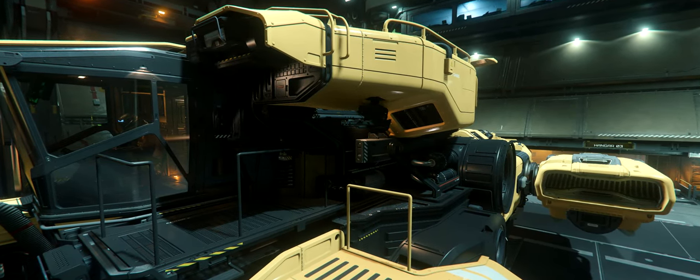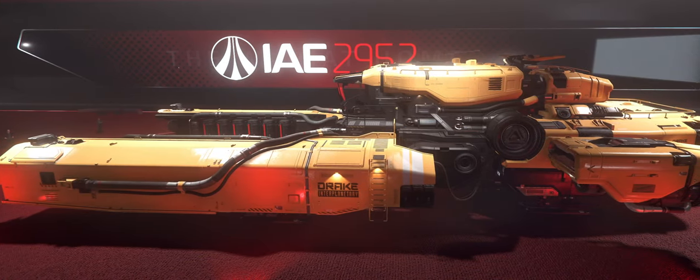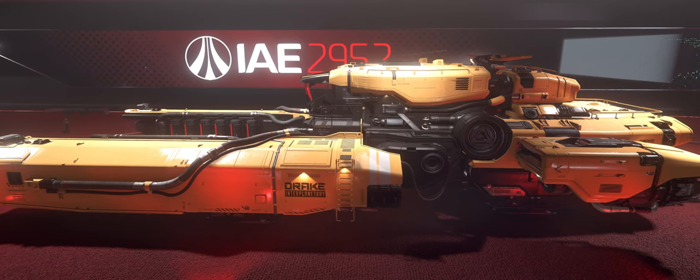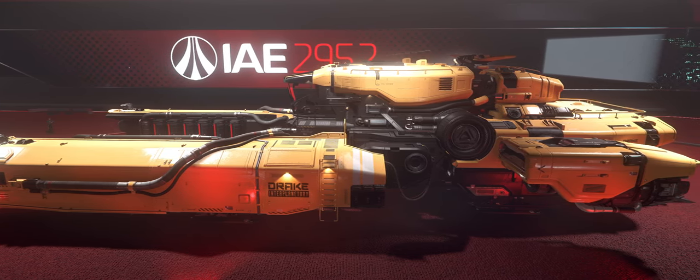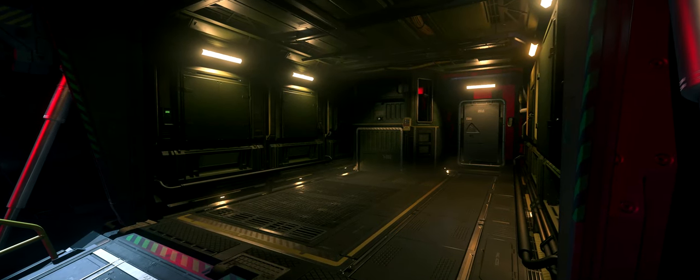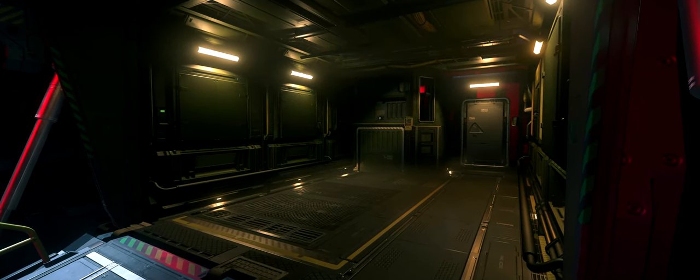For weapons, it has two gimballed size one repeaters mounted onto the sides of the cabin. Its interior is divided into two decks, further subdivided into three distinct areas: the cargo bay, the habitation section, and the flight deck.